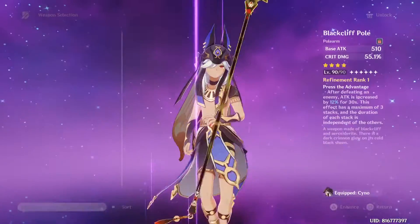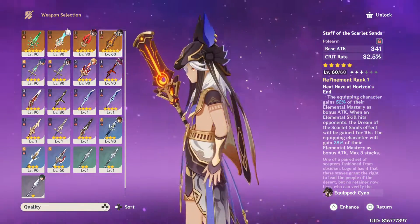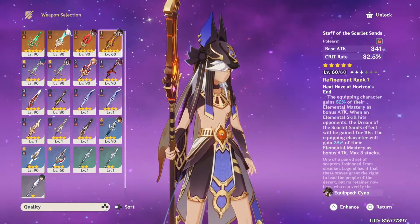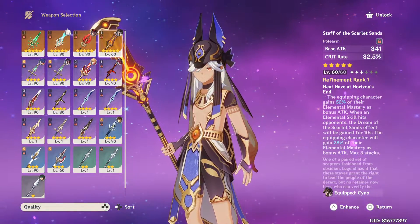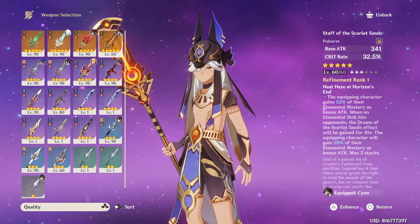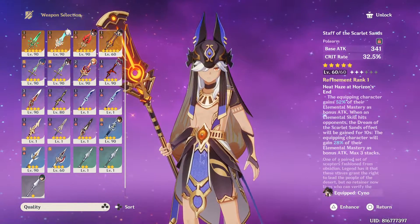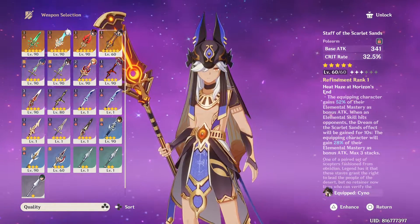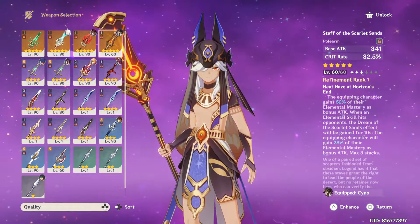As I know, it's like 5-star weapons. Best in slot would be this one. The crit rate is insane — it power creeps Jade Spear. You got a lot of stacks here, stacking passives. The equipping character gains 52% already with the Elemental Mastery as bonus attack. That's already insane.